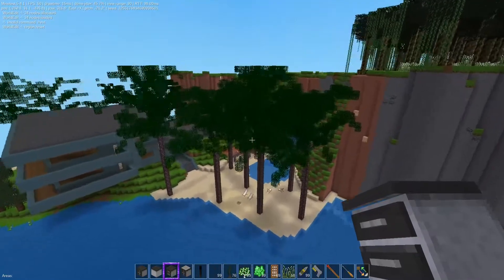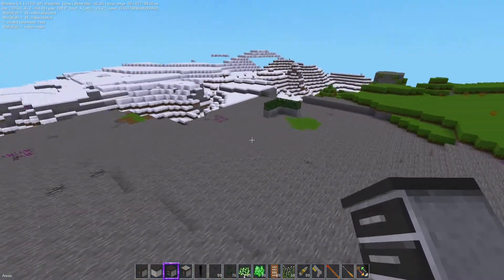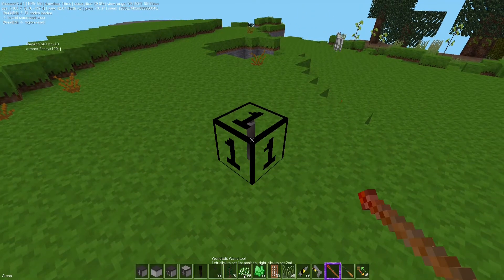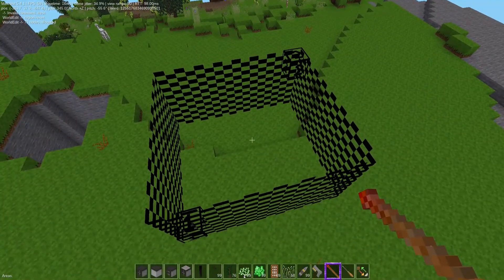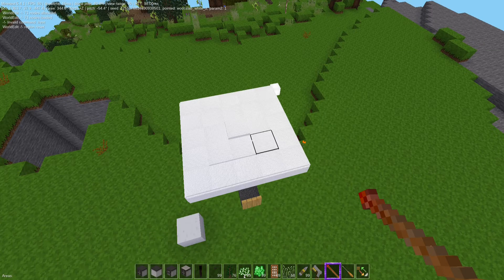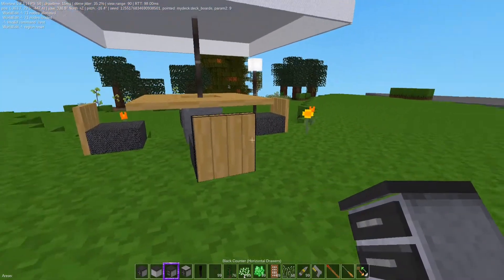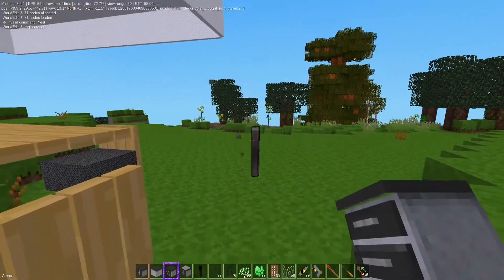I also do it for patio furniture. Let's go over here - put a marker here, call this one. I believe I have one called 'patio one'. Patio one - allocate, there it is - one - load - boom. And you can save these. In the Minetest directory there's going to be a folder called 'schemes'.